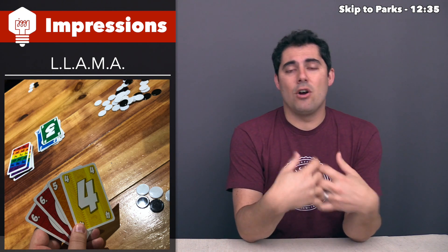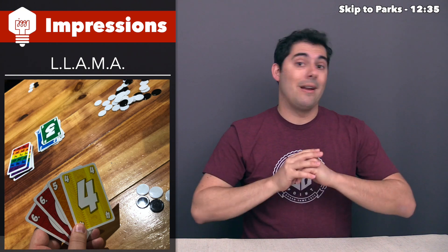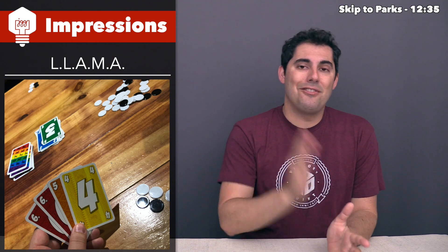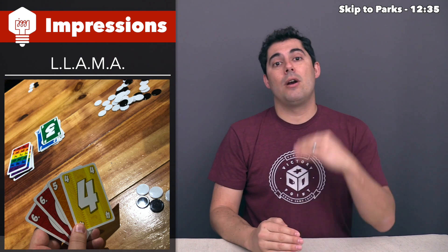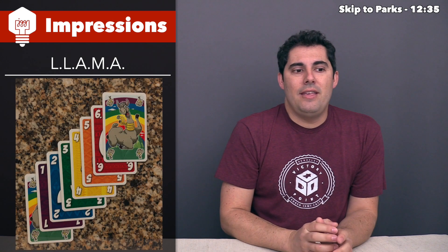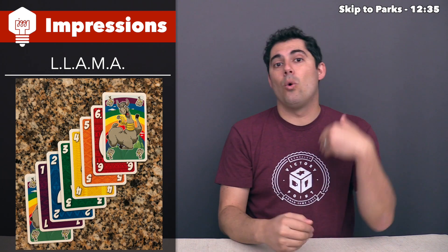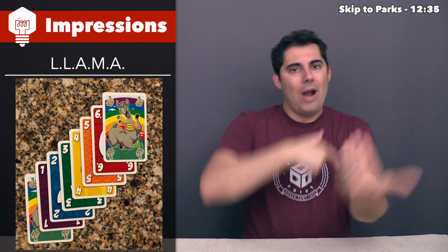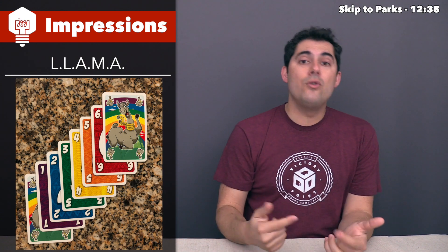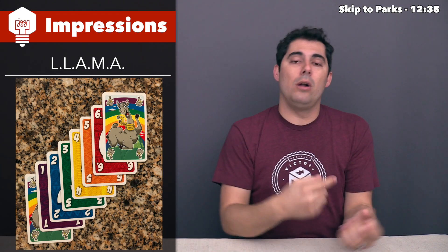When you play a card onto the discard pile, it has to be either the same number as the previously played card or one number above. So if there's a four, you can play a four or a five. If there's a six on top, you can play a six or a Llama — and the Llama wraps the round, because once a Llama is there you can play another Llama or a one. The Llama is effectively a seven or a zero as you cycle through the numbers.